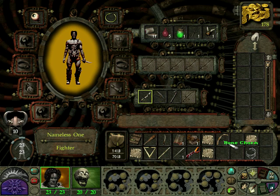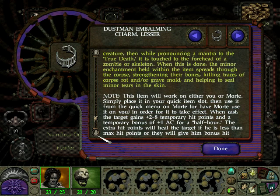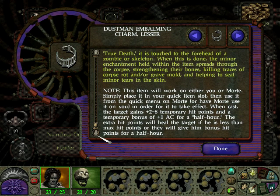I think this is what we need to activate the portal. The dustman embalming lesser charm - this strange metal bracelet has directions inscribed on the side. It works by being held by a living creature, then while pronouncing a mantra to the true death, it is touched to the forehead of a zombie or skeleton. When this is done, the minor enchantment spreads through the corpse, strengthening their bones, killing traces of corpse rot and grave mold, and helping to seal minor tears in the skin. This item will work on either you or Morty. Simply place it in your quick item slot and use it on Morty, or have Morty use it on you. When cast, the target gains two to eight temporary hit points and a temporary bonus of plus one AC for half an hour. The extra hit points will heal the target if below max hit points.